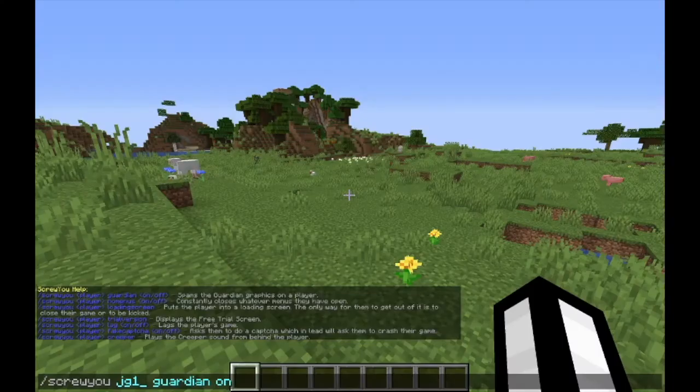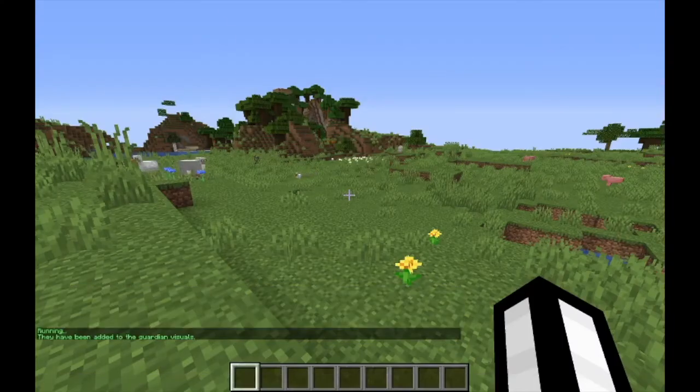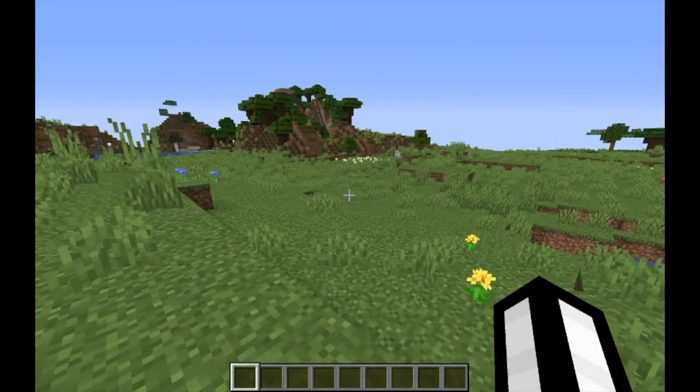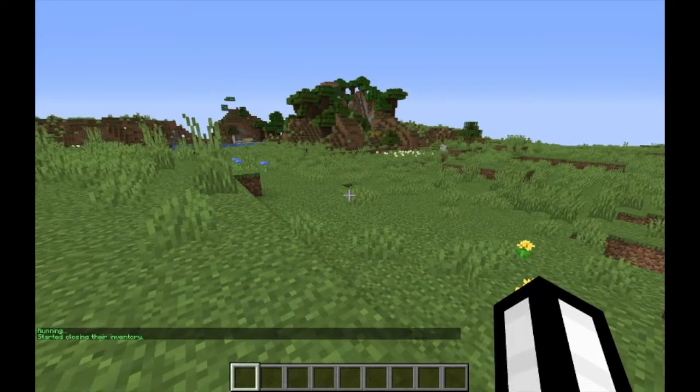Featuring a command to spam the Guardian effect on players. The effect can be removed if the player disconnects. A command to stop a player from opening their inventory, chat, and menu screen.